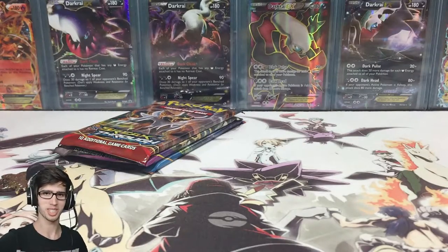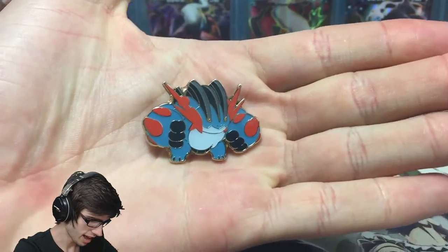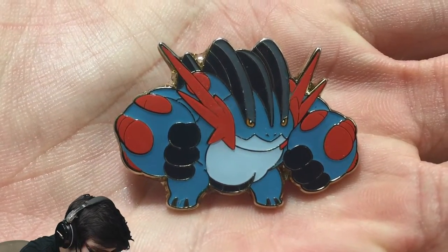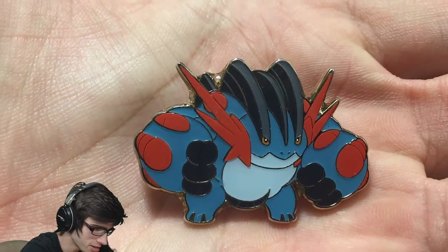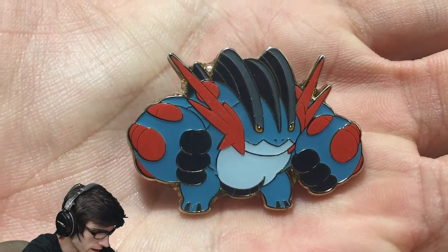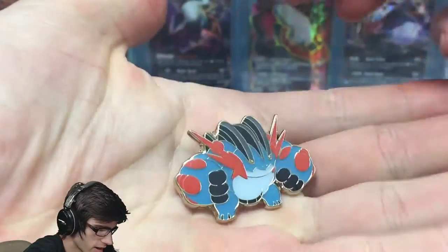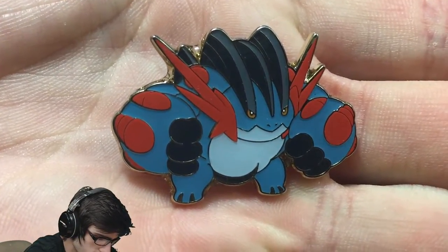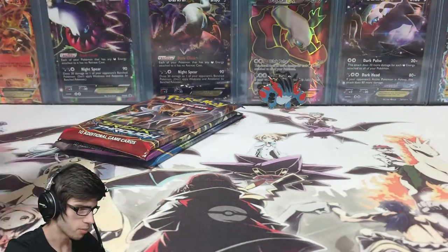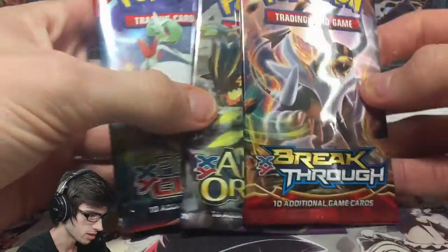Last time I forgot to show off the pin early in the opening, so this time we are going to show it off. We have the Mega Swampert pin — check that out, he looks so bulky, like he's packed on a couple of kilos. But that's all good because Mega Swampert is a tank, an absolute tank. Just a gold background, but an absolutely awesome looking pin. These blisters are actually really sweet, I really do like them, and the pins look good. You also get a nice little range of packs, so that is always nice.